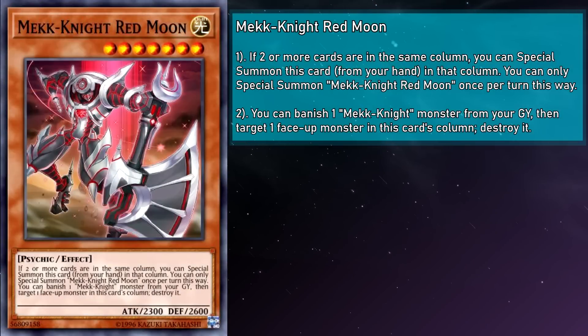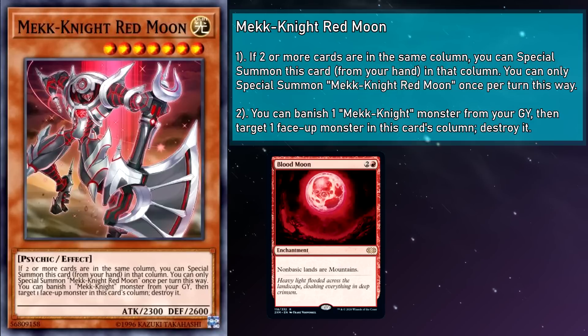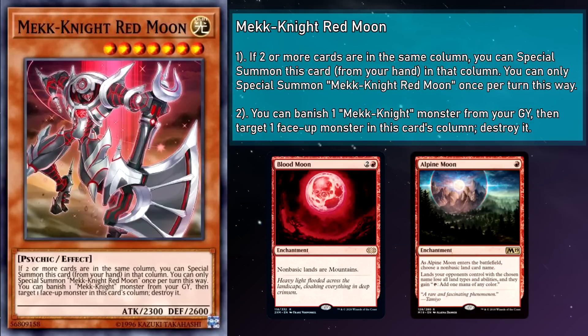Mech Knight Red Moon is a level 7 monster with 2300 attack and 2600 defense. It can banish a Mech Knight monster from your grave, then target a face-up monster in this card's column and destroy it. Notably, this effect is not once per turn, so if you drop this into an extra monster column you could potentially wipe out two monsters one after the other. Unfortunately, it still says you have to target those monsters, so you still can't get around targeting protection. I was expecting something more — Magic has Blood Moon and Alpine Moon, and you couldn't have even a little bit of stun going on here?